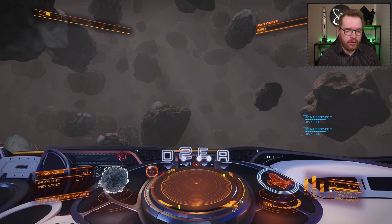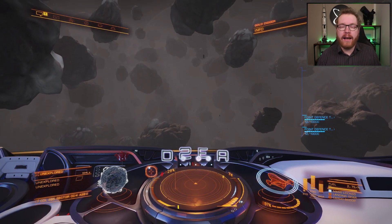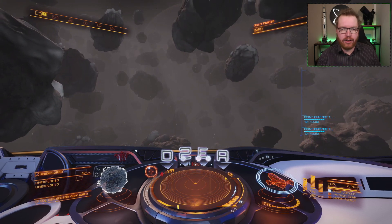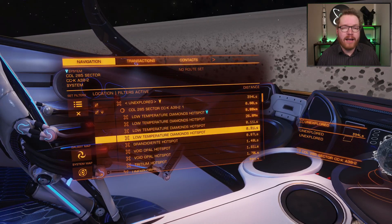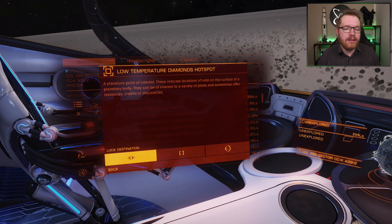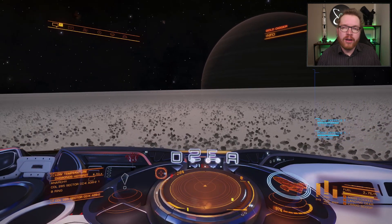The only important thing is that the star is above you. So keep that star above you and you should be good to go. You're going to be flying upwards and leaving the mass lock zone. Once you're outside the mass lock zone, go to the navigation panel and target the low temperature diamond hotspot that is 0.31 light seconds away from you.